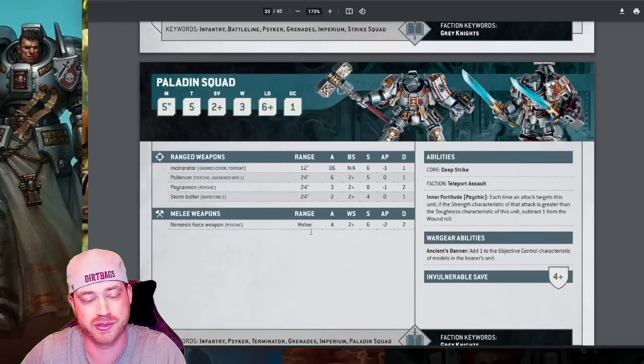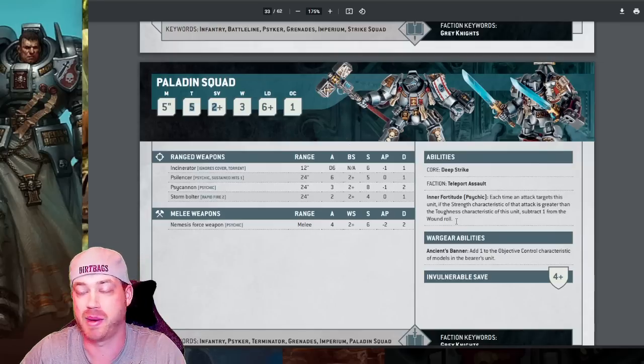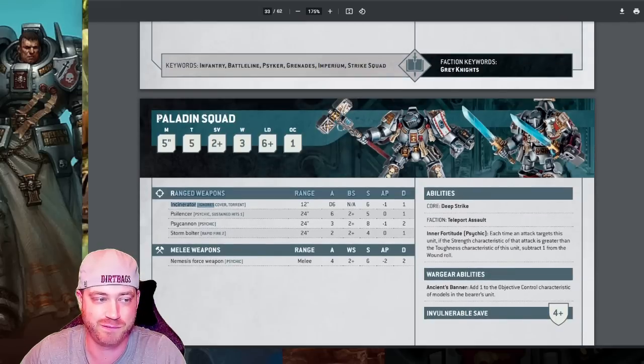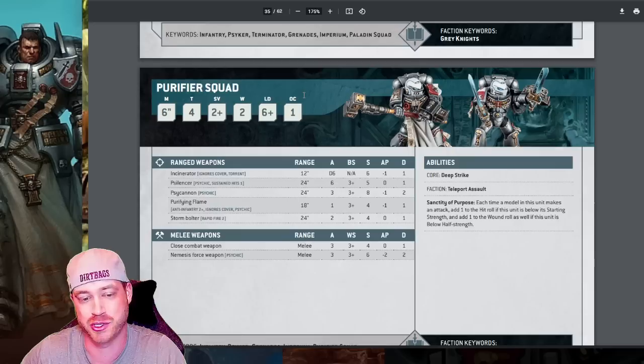Paladin squads — I'm running a lot of them in 10th edition. Three Psycannons per five-man unit with the banner. They're Obsec two on the objective, two-up four-up, with minus one to wound against anything strength six or higher. Ballistic skill and weapon skill both hit on twos now, which is new. You don't want flamers on these guys — you want to maximize the two-up ballistic skill with Psycannons. 10-man Paladins with the Grandmaster is just incredible — try it and you'll love it.